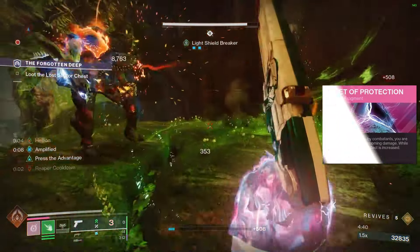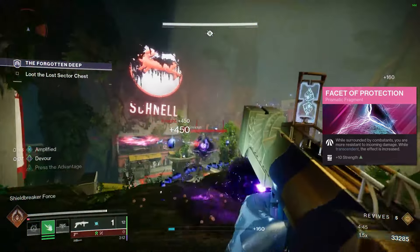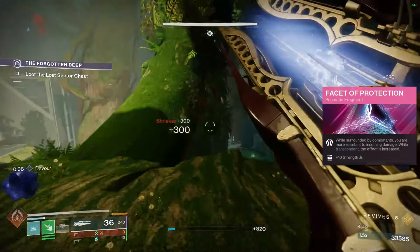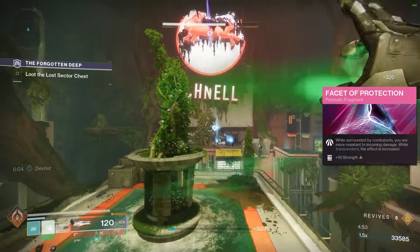When it comes to the fragments you need for this setup, first up is Facet of Courage. You're going to be doing a lot of darkness debuffing — unraveling, suspension, stuff like that — so it's going to help juice up those effects for things like your Song of Flame or your Storm Grenade.